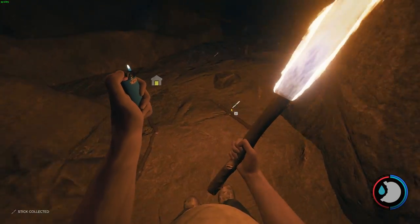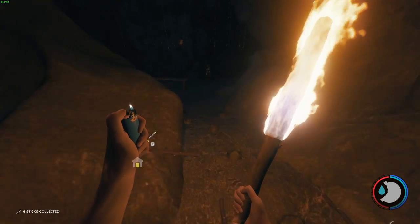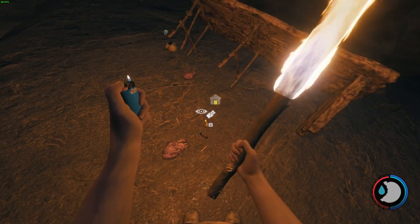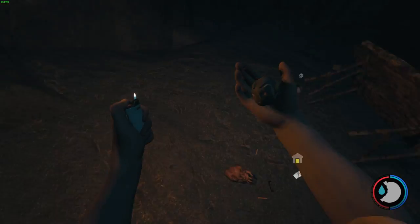There are also a bunch of sticks on the floor here, so keep an eye out for those. Eventually you should come up to a table, and here you will find the head. Just pick that up — there you go, the head.